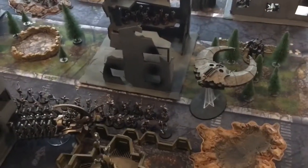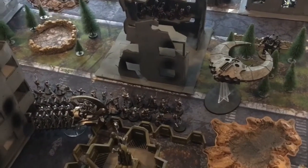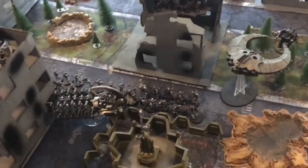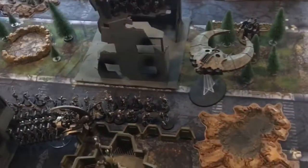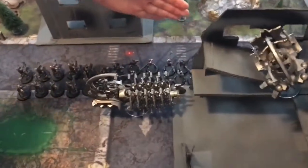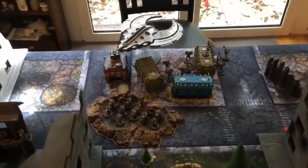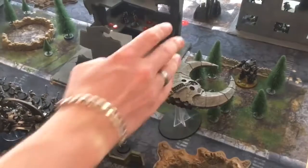Necron Turn 1 movement phase: almost everything moved up five inches in a straight line. The Arc moved, the Tesseract Arc stayed still, and the Doomsday Ark moved over to get shots at the Contemptor. On the other side, Warriors moved up, the Cryptek moved up, Immortals moved up, and the Night Shroud flew over the Exorcist.